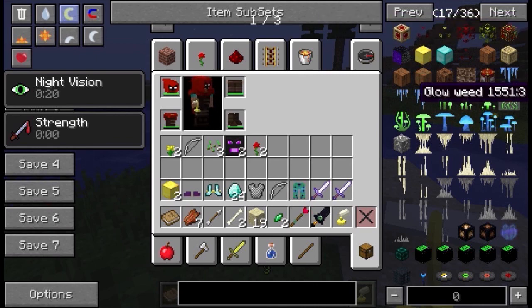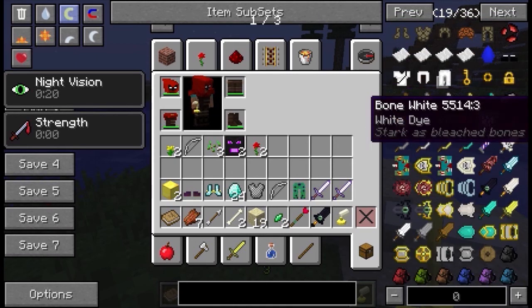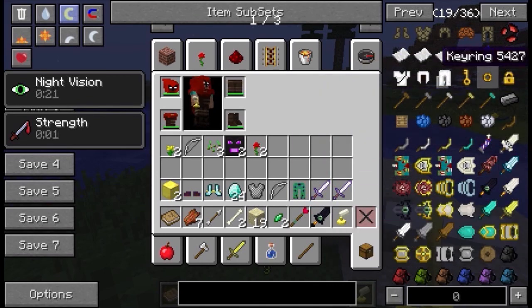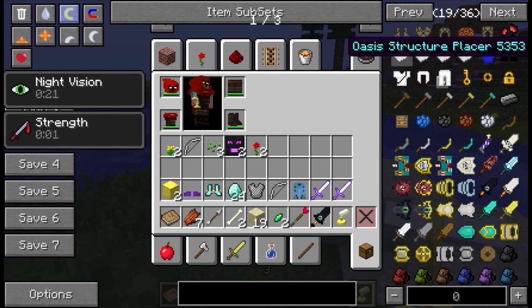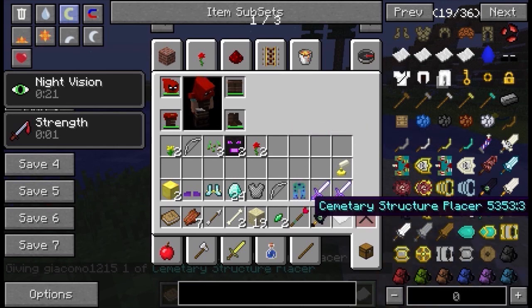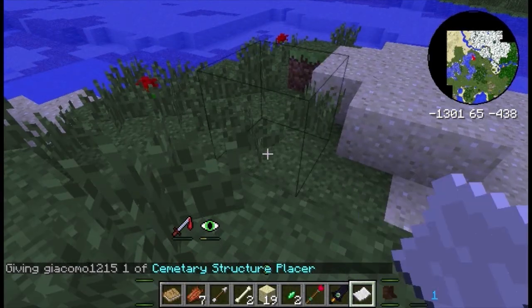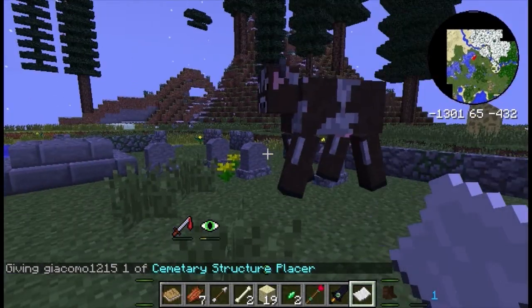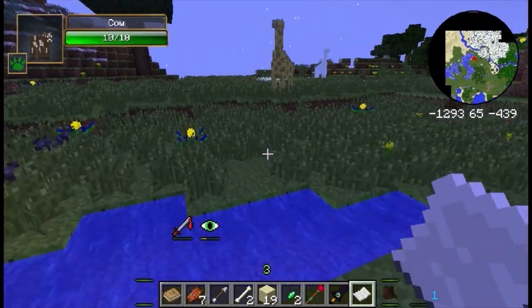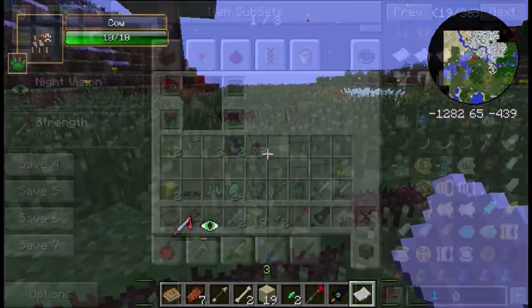I can imagine people making adventure maps of Skyrim status on this mod pack because you really could — it's that cool. These placer things are awesome, you can make stuff. I just passed a cemetery and there's a cow just walking around, but forget that — it's really, really cool.